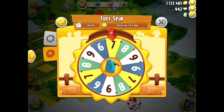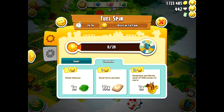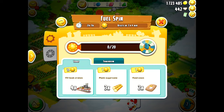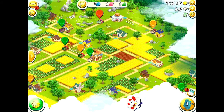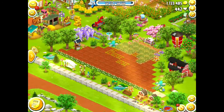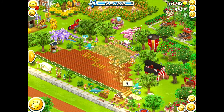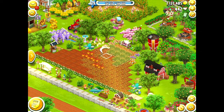Once you have used up your free fuel spin, you can earn extra fuel spins by doing tasks that earn you sun. For example, my tasks were to fill four boat crates, plant three sugarcane and feed two cows, which will earn me sun and get me one more free fuel spin. You can do these sun tasks as many times as you like, however the amount of sun you need increases each time you do it.